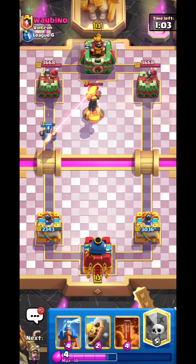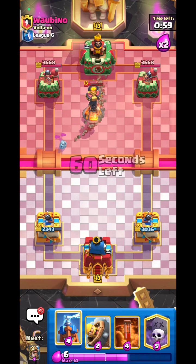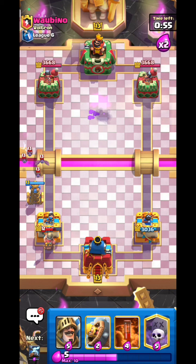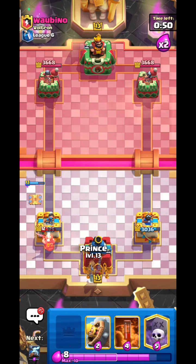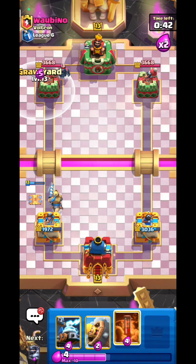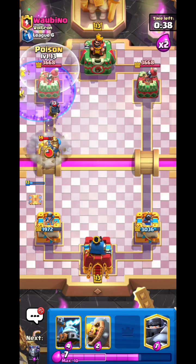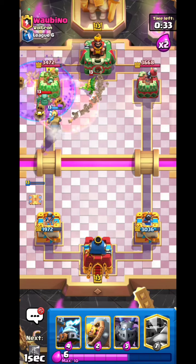Approaching double elixir — we can win easily. First, placing Tesla to block any potential Bats. Now Prince — then Graveyard and Poison all at once. Graveyard down — where's the dart goblin? Poison anyway.